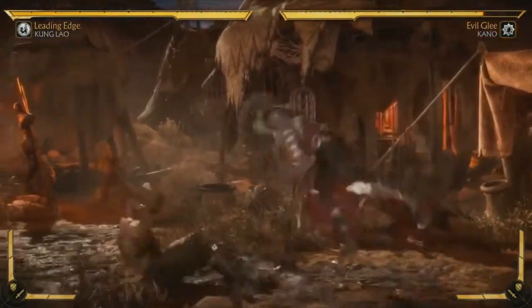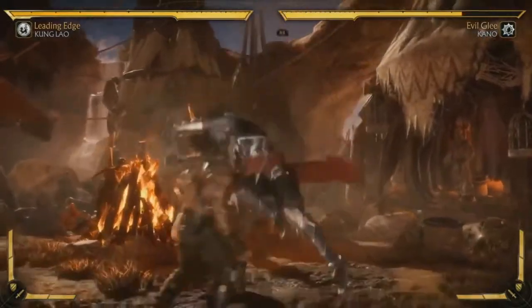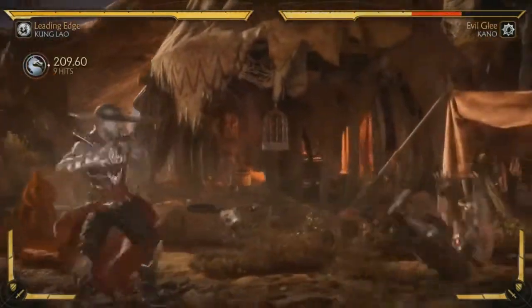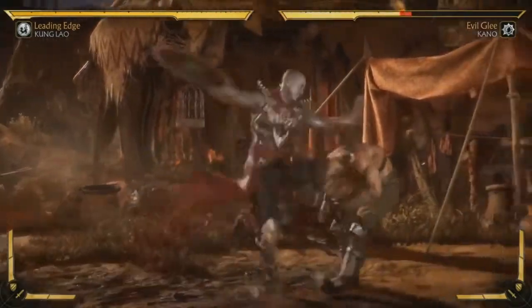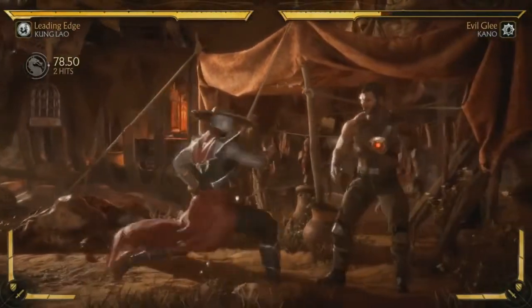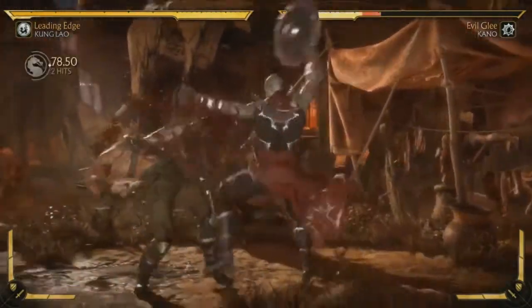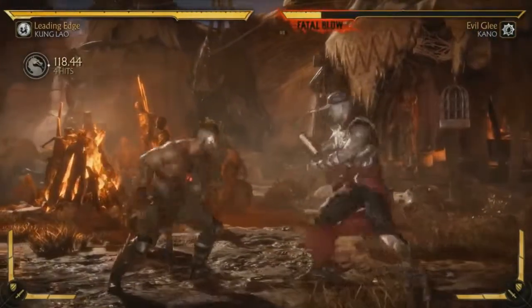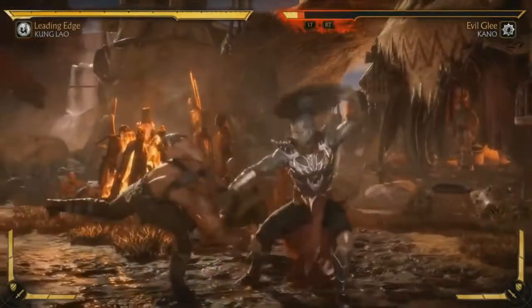It seems like he controls the hat more in this game than before. Before it was more him just throwing it, but now he controls it more — he definitely uses it in a martial arts way. There's a confidence about it, because you have to be confident if you're catching a hat with a blade on the rim. You have to be comfortable with it.